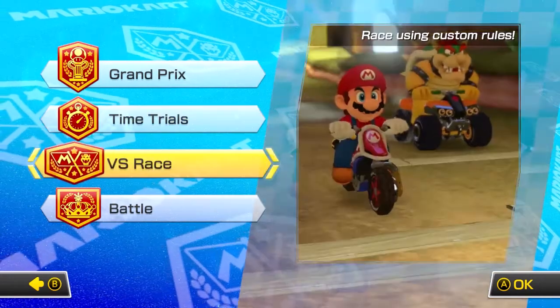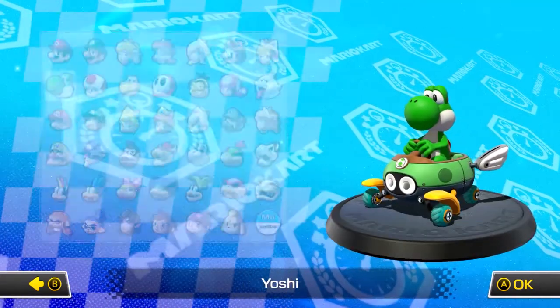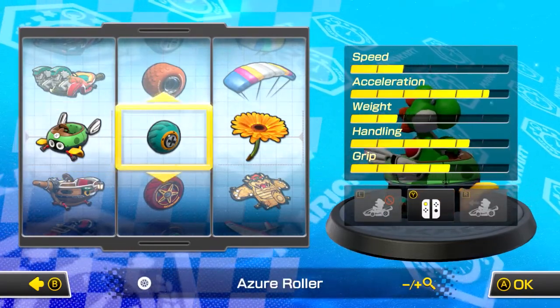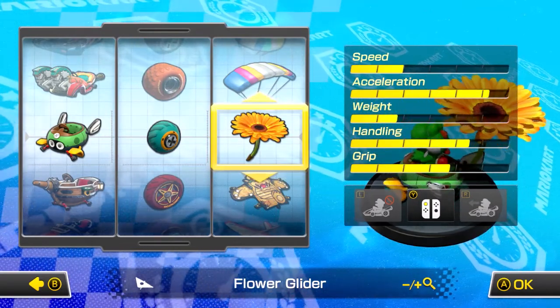Hey guys, welcome back to the channel, it's your boy TJ Burns. In this video I'm going to be showing you the different effects of speed versus acceleration in Mario Kart. I'm using two different courses, and for the high acceleration mode I'll be using the Buggy Bud, the Azul Roller, and the Flower glider.